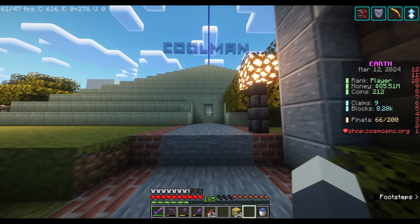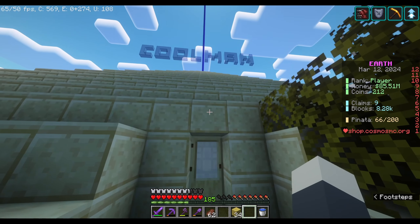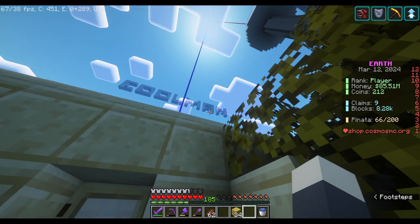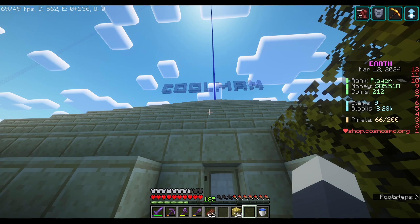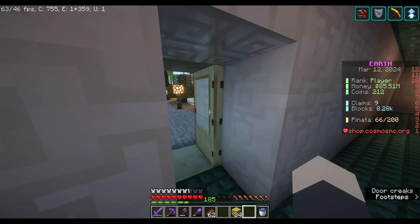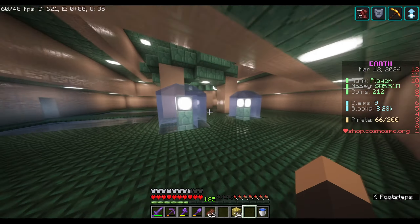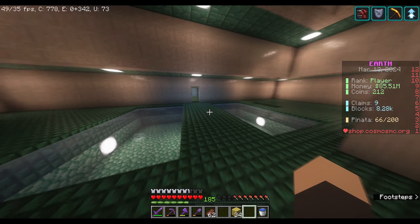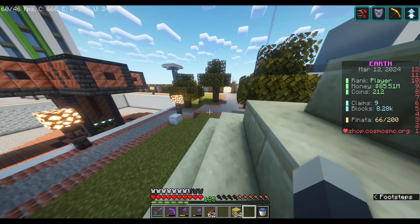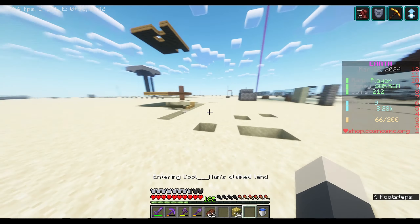Over here is the first build I ever made on the server. It's a pyramid — not that cool, but I had just downloaded Optifine and really liked the look. It's like a water-style pyramid. I just thought, let's make a desert pyramid since we're in the desert.